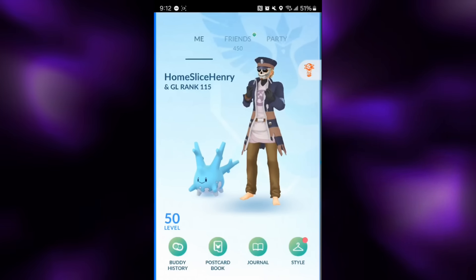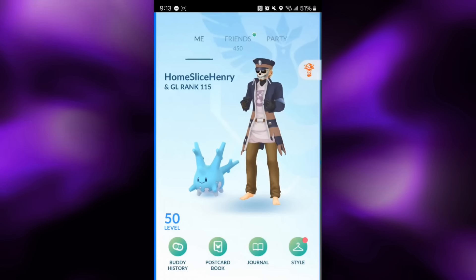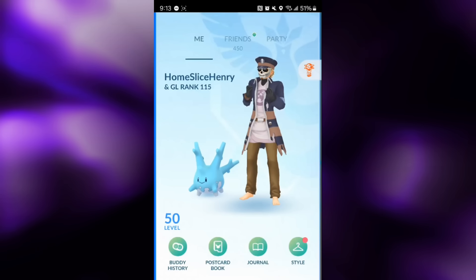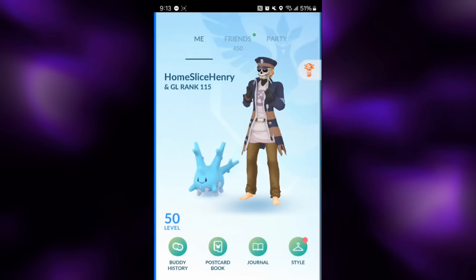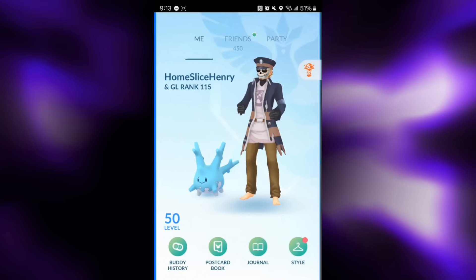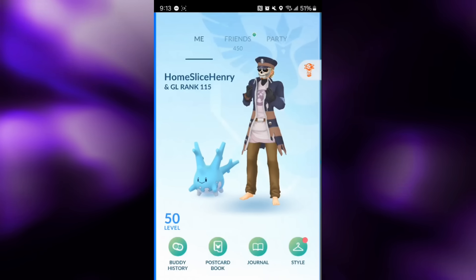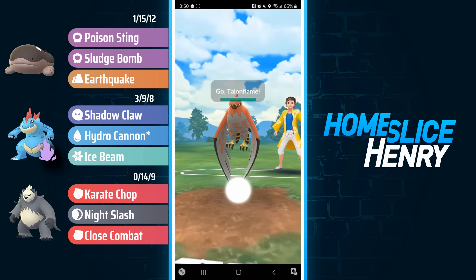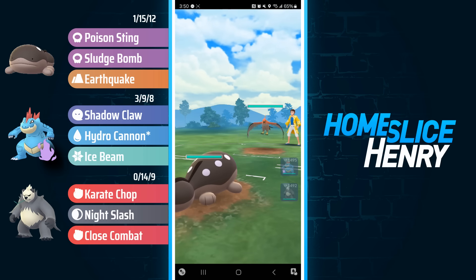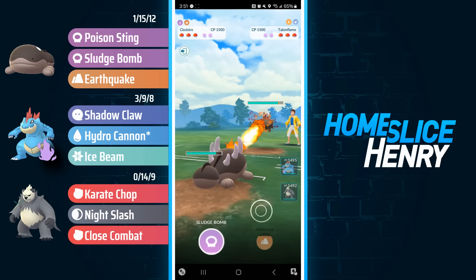Today I'm going to be showcasing the massive buff to the fast move Karate Chop and its relevance to Pangoro. Pangoro is now lightning fast — Night Slash every 8 turns, Close Combat every 10. This is identical pacing to Gallade, which is very fast, but Karate Chop does more fast move damage than Psycho Cut. So without further ado, let's hop into the matches and take a look at the lightning fast Pangoro in Season 20 of Pokemon Go Battle League.